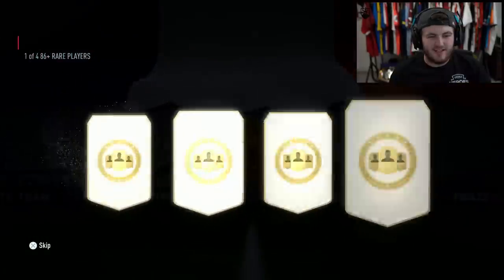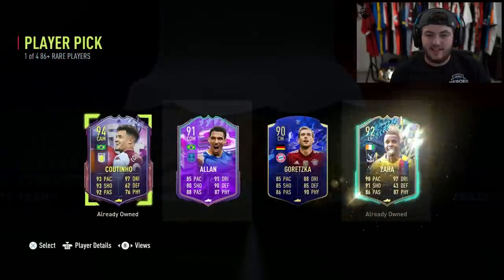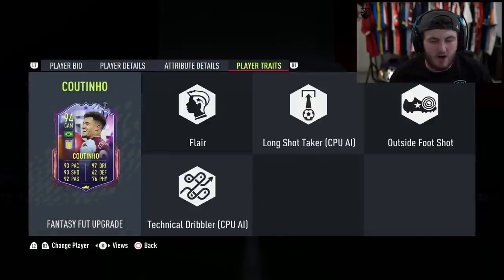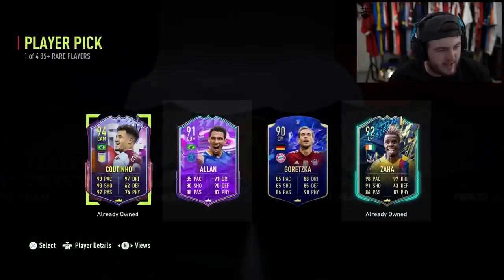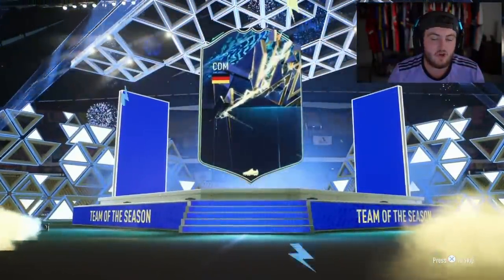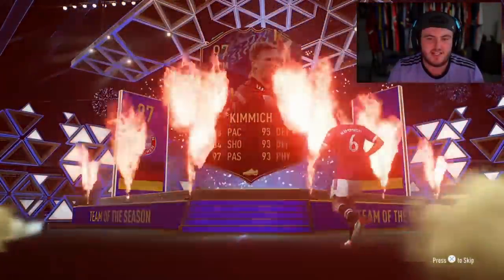86 player pick - what are we saying? Tossing Mbappe? Duplicate theory - don't pack Coutinho the entire game and all of a sudden I've got him twice in two days. Imagine my shock! 790 plus batch two players - we're looking for a Team of the Season on the front, and it is going to be a Team of the Season - German CDM Joshua Kimmich.